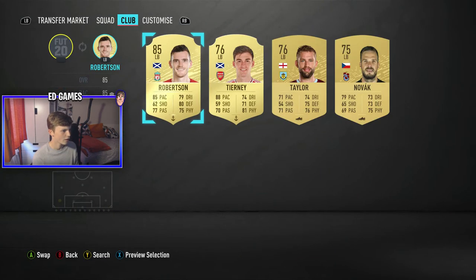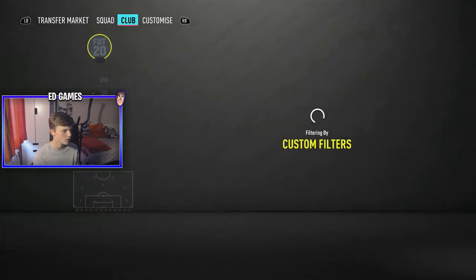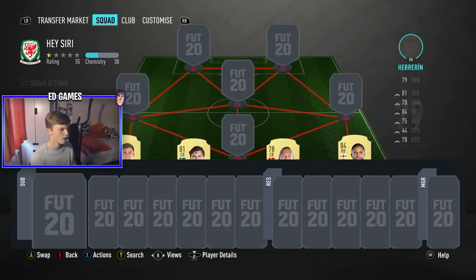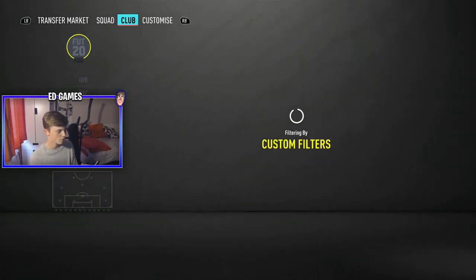On to the left back. We've got 4 left backs - 3 of them are decent but that Taylor guy looks awful. Picking between 1 and 4 - it's 2. Kieran Tierney! I recently bought him and then packed Robertson and traded him. Going for a Prem team, probably because I've got so many Prem players in my club right now.